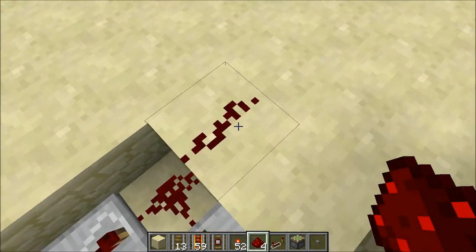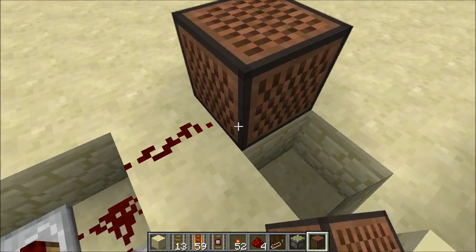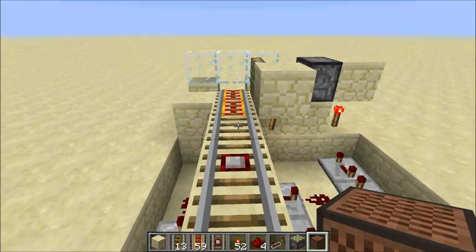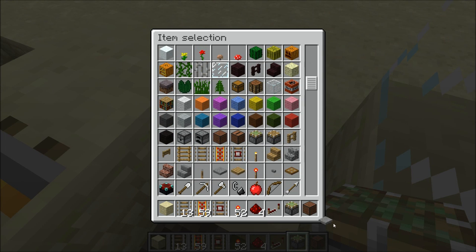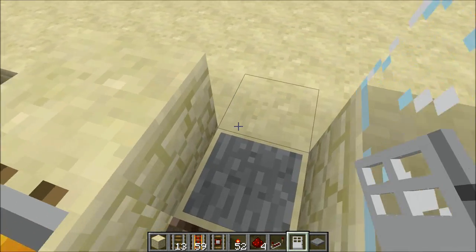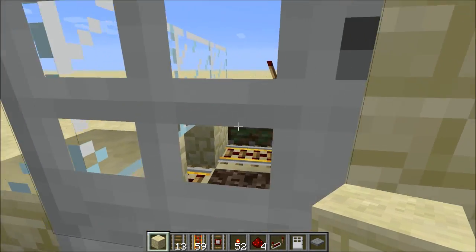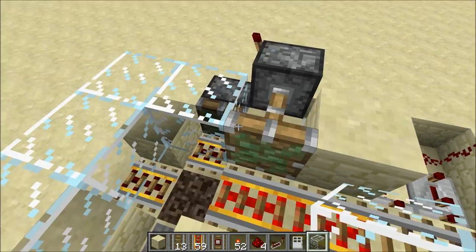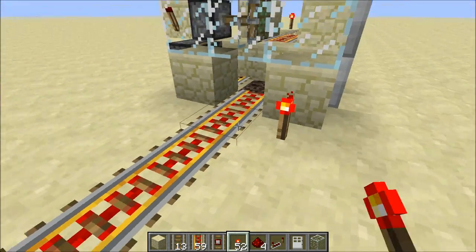One last thing: I can also put in a note block to warn the player that they're about to depart. Below the note block you'll want a dirt block or an air block so it makes the piano sound. Additionally, to help secure your minecart stop, you can put in an iron door powered by a pressure plate so people can't get back inside once they've left. You'll probably also want to put in a few more blocks surrounding the minecart stop so people can't fiddle with the mechanics. Finally, I'll put in an exit track so riders can get out.